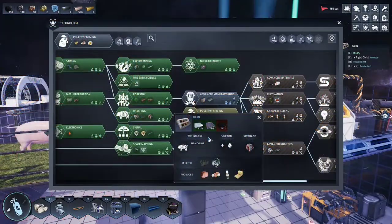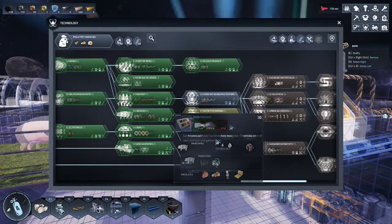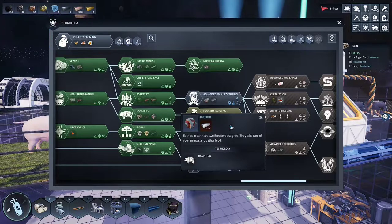Let's get started with our barn now. We will need glass, aluminum plates, and carbon fiber. You will also need to select a breeder from the robot assembly.